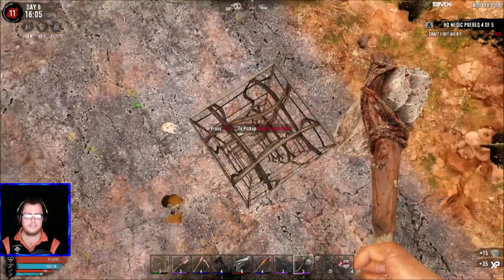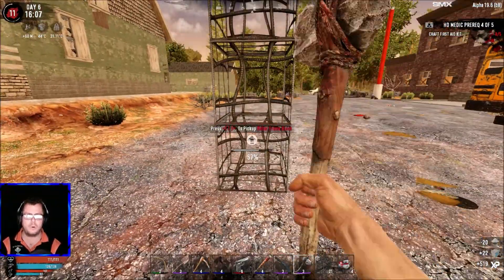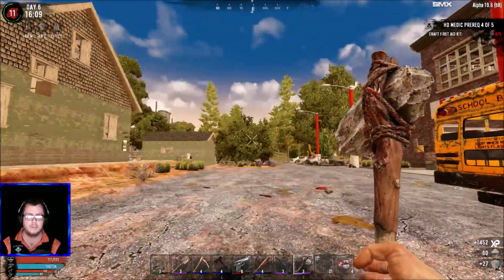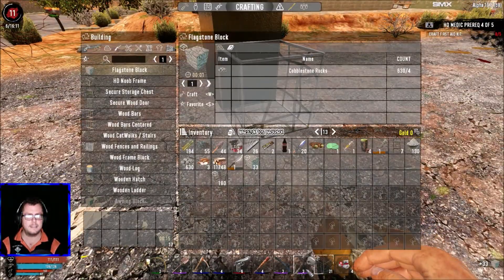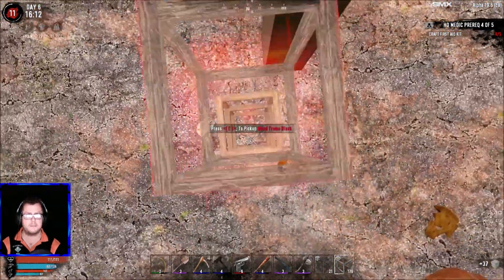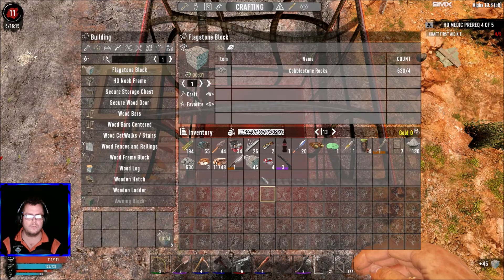I want to try and do a basic design like we did in Zombie Days — the first world base — but even more simple than that. It just needs to hold for a first horde night or two until we can get those rewards for the bullet class. For that I need to go digging for some clay. I also want to make sure I don't accidentally place these — a zombie comes by and destroys the rebar, which is very precious right now.